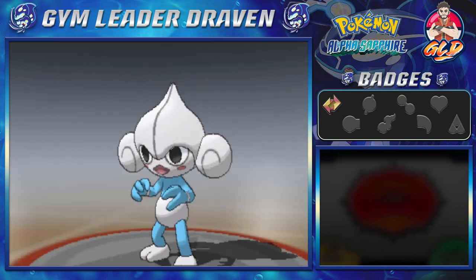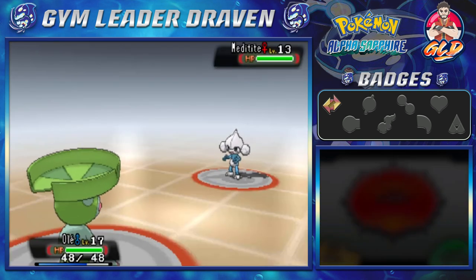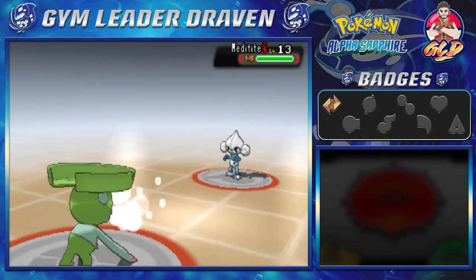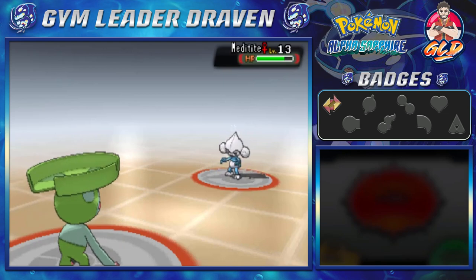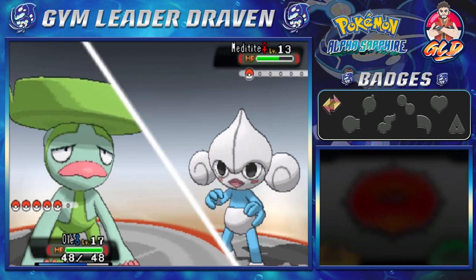Meditite uses Meditate. We gotta hit it quick, so let's go straight for a Bubble attack. Here comes Detect — good gravy, that's getting on my nerves. Bubble again, and Endure — so it only has one proper attack. This Bubble may or may not slow it down, so let's go straight for a Razor Leaf attack.